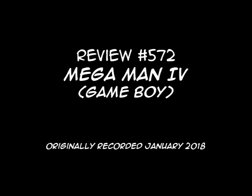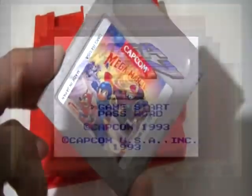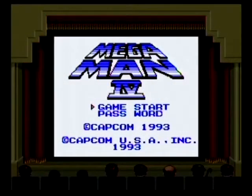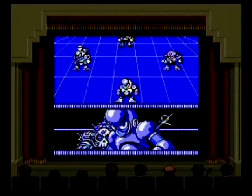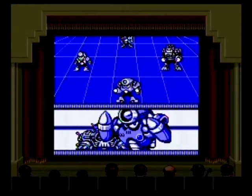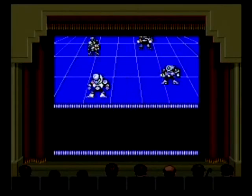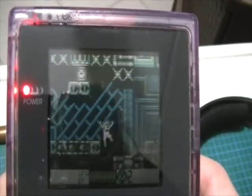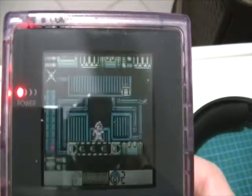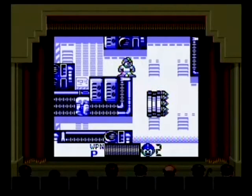It's been a good long while but here we are — Mega Man 4 for Game Boy, released in 1993. This game followed the formula of the previous titles on Game Boy where they'd recycle robot masters from the NES games. In this case you have Toad Man, Bright Man, Pharaoh Man, and Ring Man from Mega Man 4 in the first wave, and after a mini stage you confront Crystal Man, Napalm Man, Stone Man, and Charge Man from Mega Man 5. This would be the final game in the Game Boy line to recycle robot masters, as the follow-up title Mega Man 5 would feature its own Star Droids.